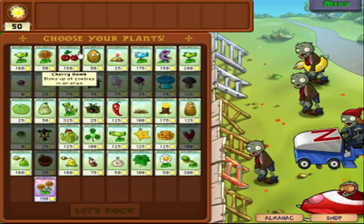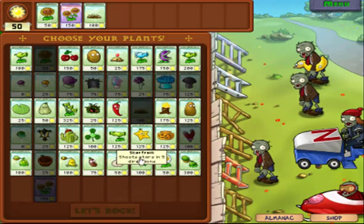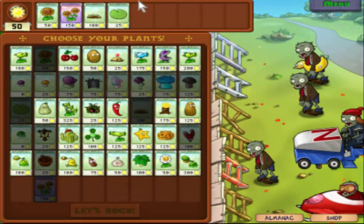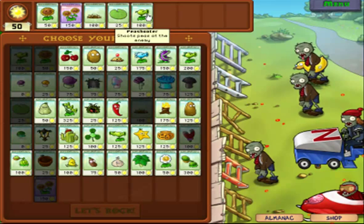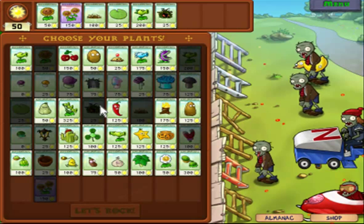You will need these two. You need the spikeweed and the spikeweed upgrade if you have that one. You need that one, that one. I have three more. I guess you can take the Cherry Bomb. Jalapeño is really important — that's their weakness kind of thing.